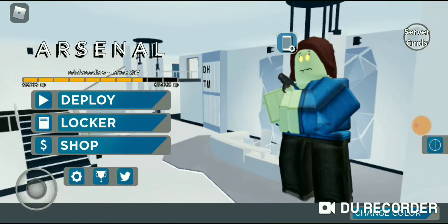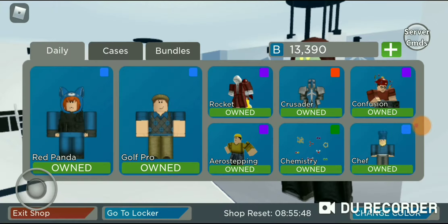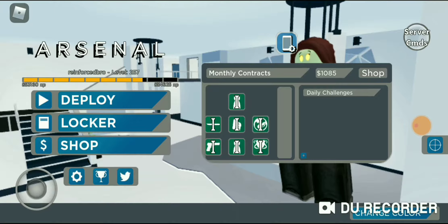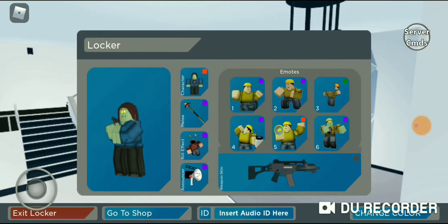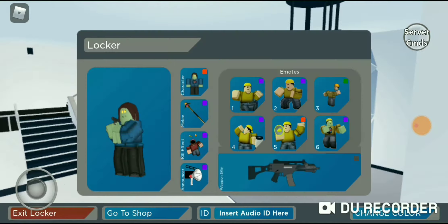Hello everyone, welcome back to another video. In this video we're going to be showing you guys all the Halloween event prizes from the contract shop — not the shopping cases. You basically can't get anything in the contract shop anymore because it ended. The Halloween update ends in about six more days, so we're going to be showing you all the Halloween event prizes from the contract shop in Arsenal.